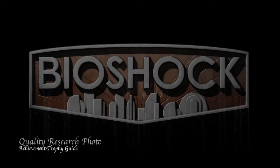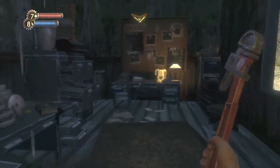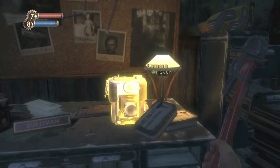Hey everybody, it's John here from VidGamiac.com. Here we are today back in Bioshock, grabbing the quality research photo achievement. This is to take the highest quality picture you can, and that is to get an A-Ranking. This can be done in the third level, Neptune's Bounty.